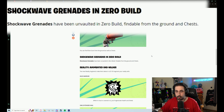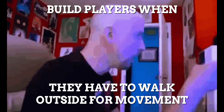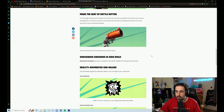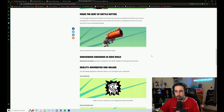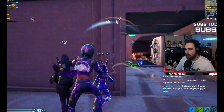Heading into item unvaults: shockwave grenades are finally back, but only in zero build. I'm not really sure why they're only in zero build, but they are. Honestly, I really like this change — the game has already felt so much better with shockwave grenades back, and I just had a way better time playing.